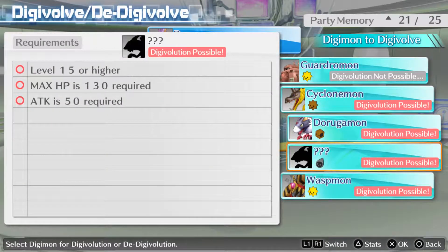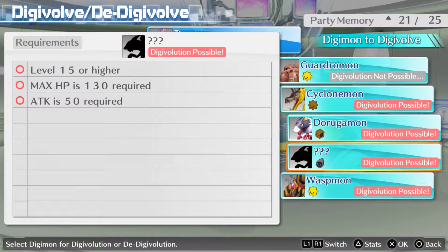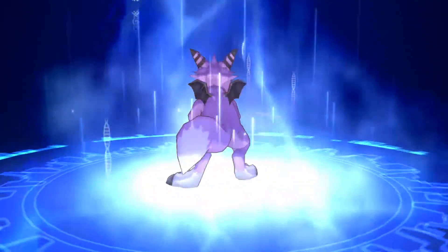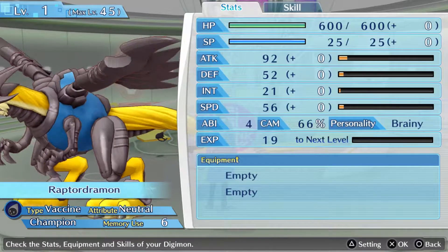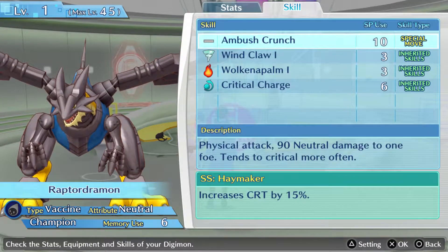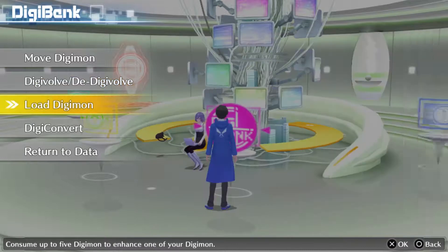Yeah, Dorugamon. But what Digimon is this? Let's just find out what Digimon it is, okay? We can always de-digivolve if we want. I know I should Google it, but we get a Digimon added to the Digifield guide, so I'm good. Oh my God, he's awesome. Raptor Dramon! He's like a fluffy dragon. Oh my God. Ambush Crunch. You are a beautiful, beautiful creature. I love you so much.